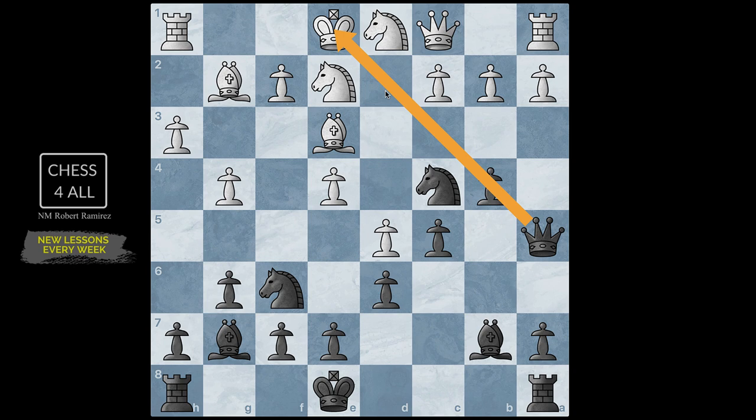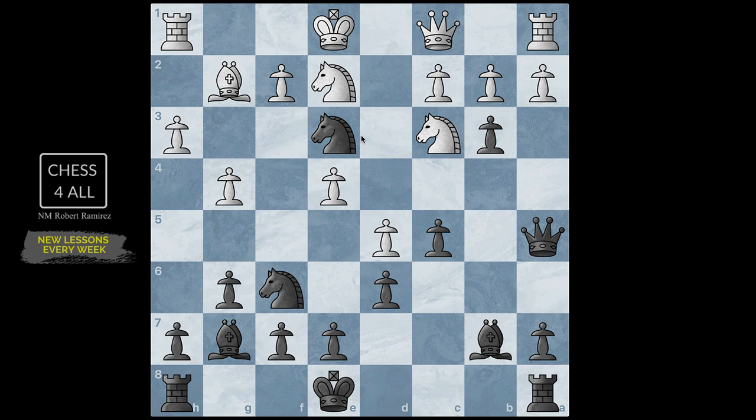Queen c1 — I didn't want to let this pass, so I wanted to take advantage of this discovery check, though I don't think it was that good. Knight c3, now I'm hitting that king. I finally got that bishop, and then bishop takes c2. My opponent went back to d2 with the queen to get the pawn — I don't think it was necessary but I understand the concern about the pawn on c2.